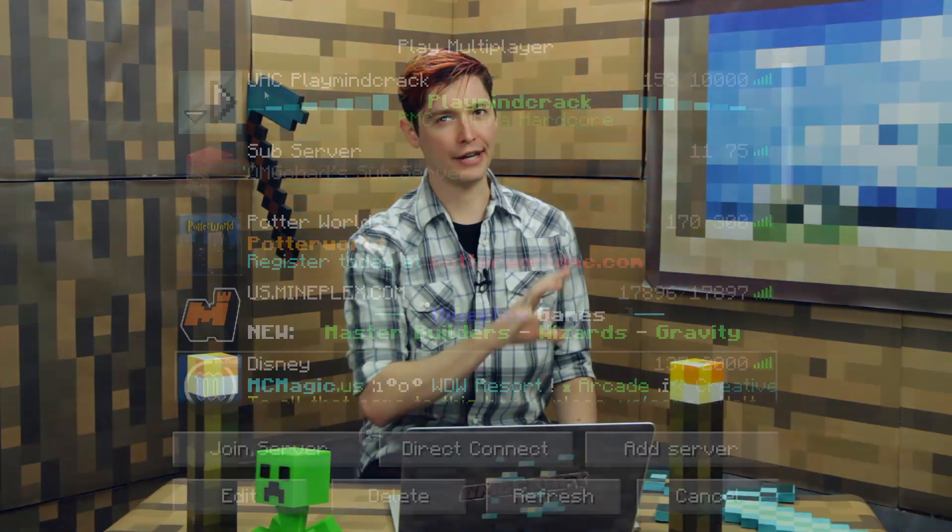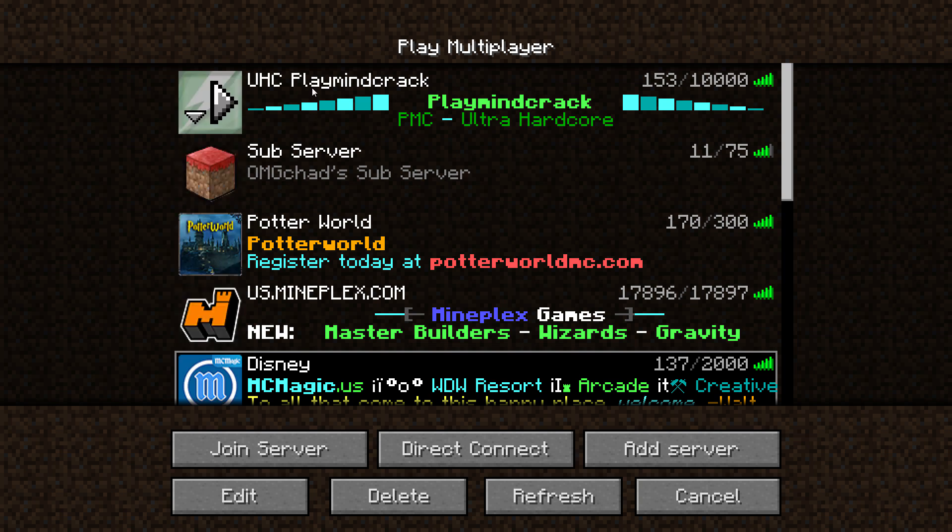Have you seen those fancy little server icons that are next to the server name when you're in the multiplayer screen? How do you get this on your own server? If you are hosting your own server, it is pretty simple, so no one should be without their own fancy server icon.